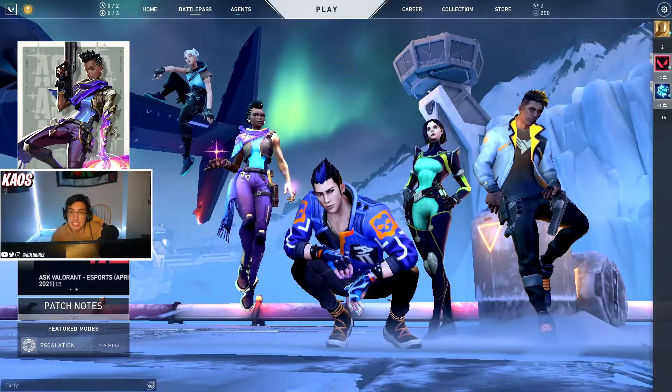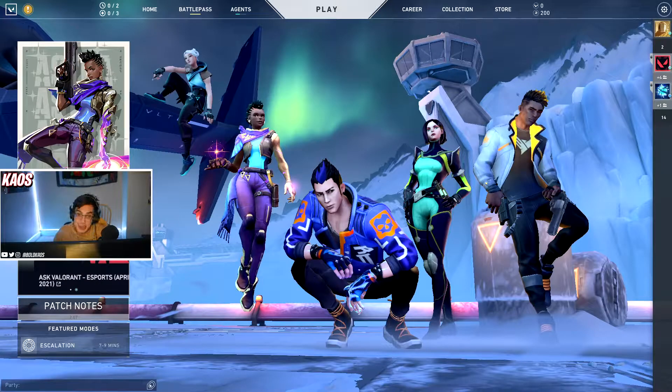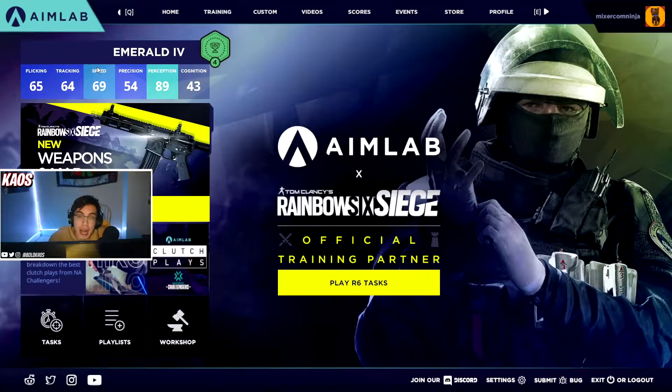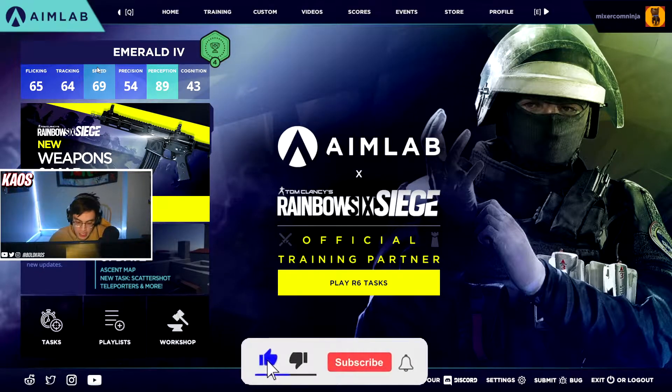The first step in TenZ's warm-up and practice routine is an aim trainer called AimLab. It has a bunch of drills, aka game modes, that practice your aim in various aspects — there's one for flicks, one for tracking, etc. This is the aim trainer that TenZ uses on stream all the time, so if you want to practice like TenZ, this is the one you're going to use.